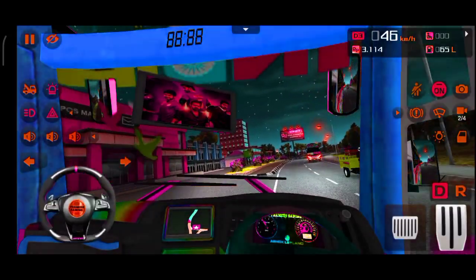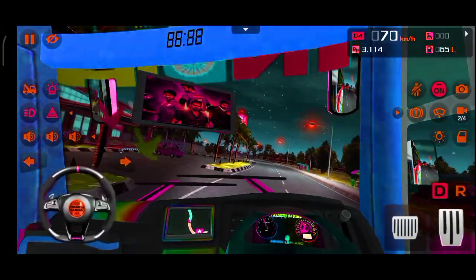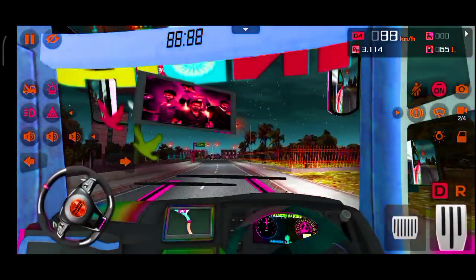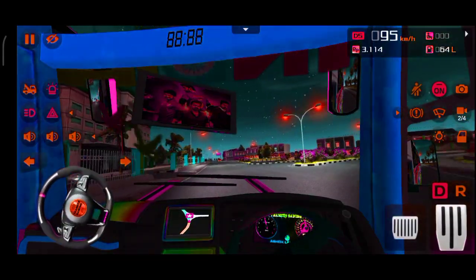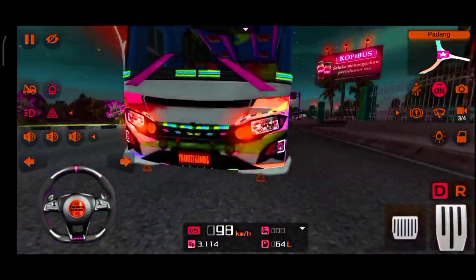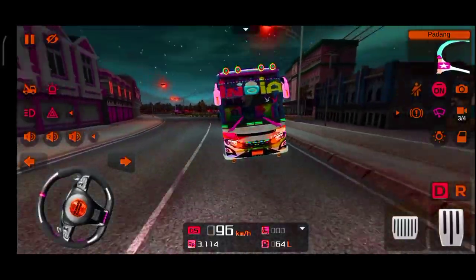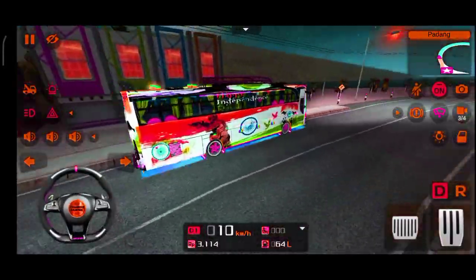You can see the coding on the top. You can see the steering wheel installed on the steering wheel. You can see the parking light on the parking light.